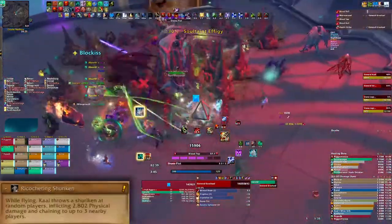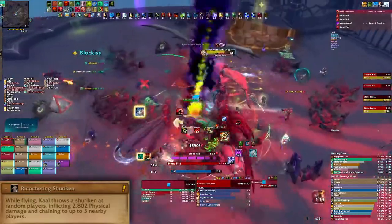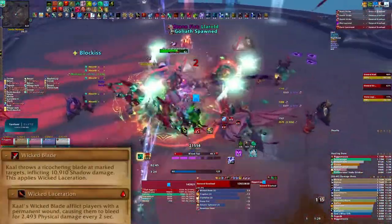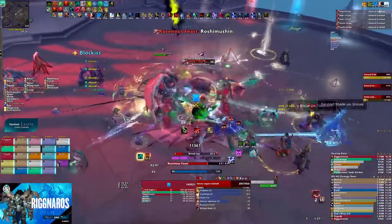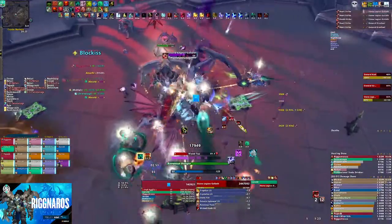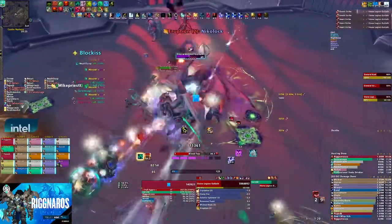Now Phase 2 begins and the bosses swap places. Kahl will fly and cast Ricocheting Shuriken, which does some simple chain damage, and she'll also cast Wicked Blade from Phase 1. Meanwhile, Grishaw will be grounded. During this phase, Grishaw will still cast his combo that removes bleeds, but he has also gained a few new abilities for players to deal with.